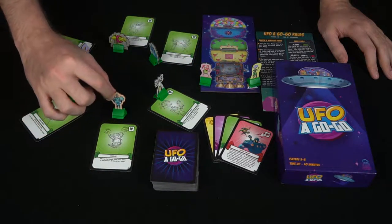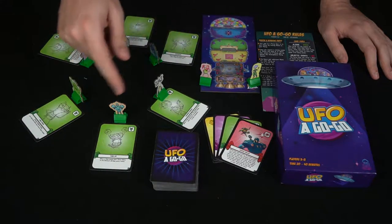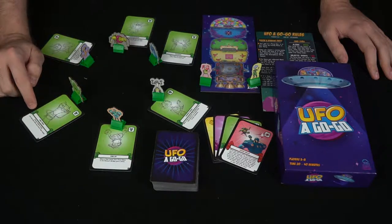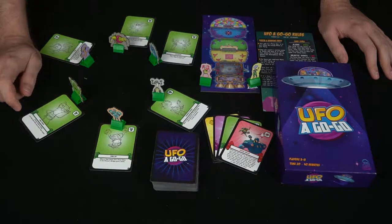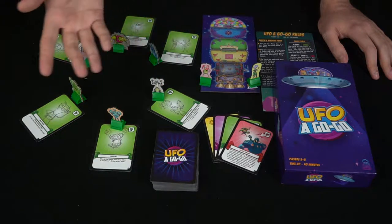With each of the aliens comes a rule. For instance, this guy here is the Fire Up guy — whenever a host moves their party token to the winner's bridge, give a cheer. So if somebody goes over here, this guy is going to give a cheer in actual real life, like you would at a party. Over here is Crisscross — during a galactic event you must keep either your arms or legs crossed, so whenever a galactic event card is drawn you'd have to keep your arms or legs crossed.